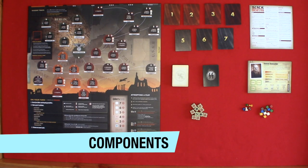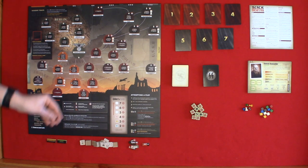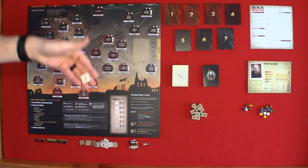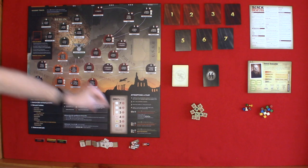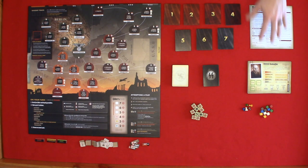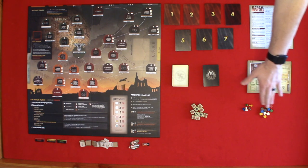Now let's take a look at the components. You have the main game board, difficulty tiles, item tiles, leader tiles, event cards, conspirator cards, interrogation cards, dice, reference sheet, conspirator sheets, pawns, and tracking cubes.